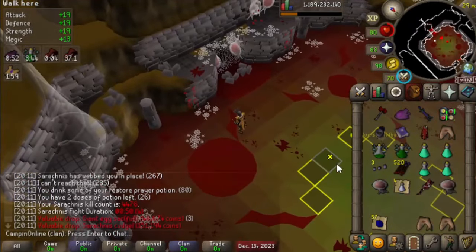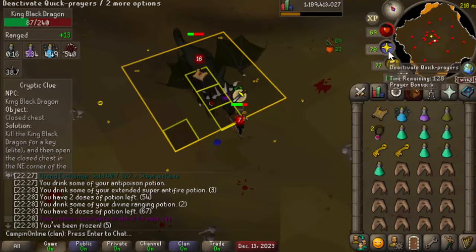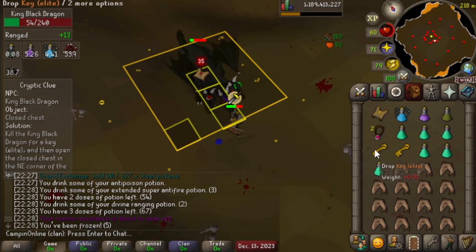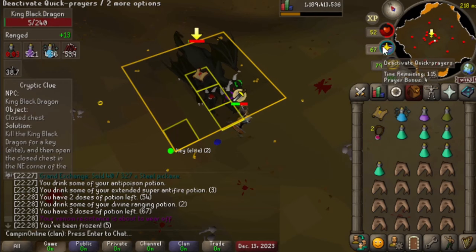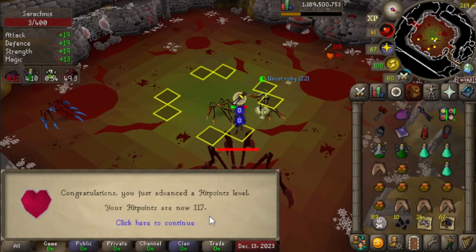Another cudgel — nice. I forgot that that existed. Thank goodness this guy is here to bail me out for not having a knife. Camping clue tip of the day: if you get the elite clue step where you have to kill KBD, you can actually stack these keys as long as you juggle them between every clue. Then you can just have a bunch of them in your bank and don't have to gear up to kill KBD every time you get this step — you can just grab one of these keys and go straight to the chest. Another cudgel — nice. I think that's number 14.